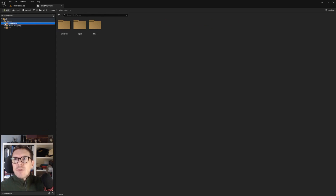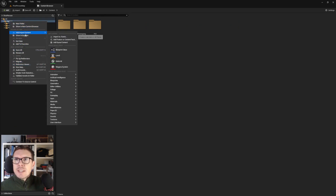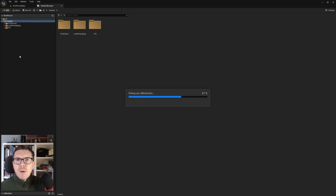There are two folders lingering outside, so we're right-clicking on Content and choosing 'Fix Up Redirectors.' These folders are empty, so hopefully we can delete them now.